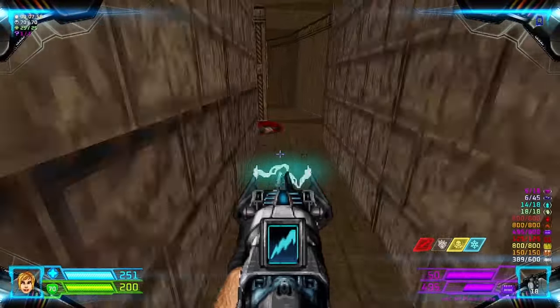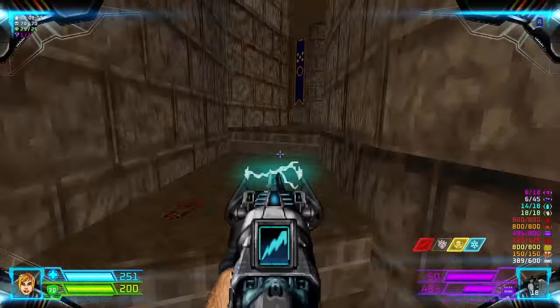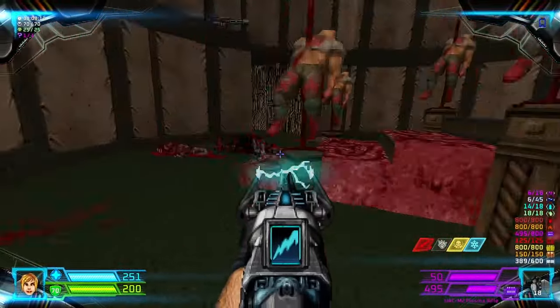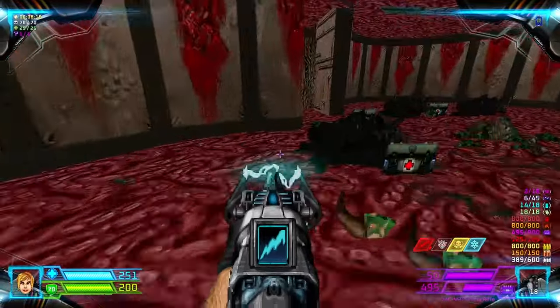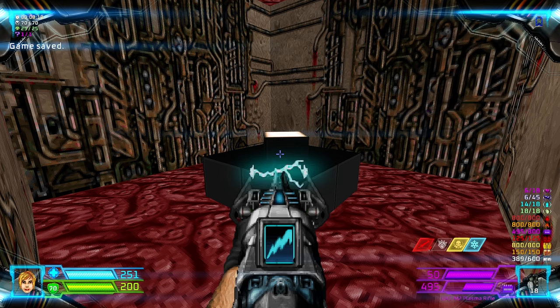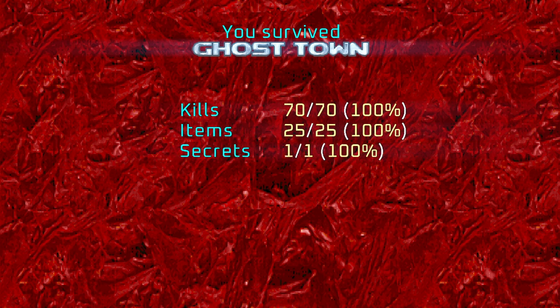And we're done! Click the switch, and then there you go. Let's get out of here. That's Map 5, Ghost Town. I will see you on Map 6. Hanggang sa muli. Paalam!